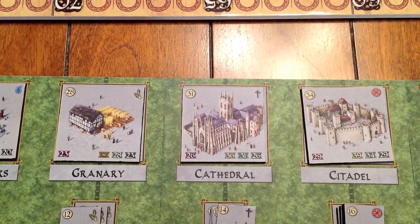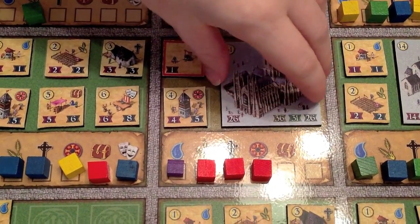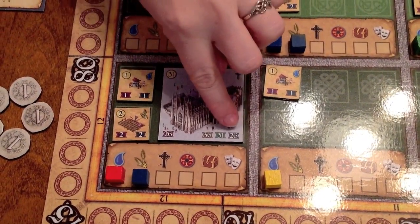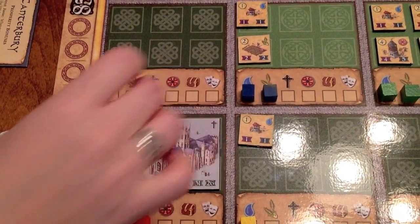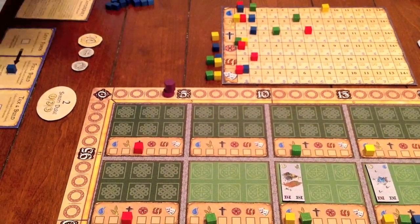Large structures are worth variable player prosperity points depending upon where in the city they are built. If built in the central district, they are worth the amount shown on the left number. If built in one of the inner districts that surround the central district, they are worth the amount shown on the middle number. Large structures can be worth a lot of points, but sometimes it's worth more points to build two medium structures instead of one large structure. The real value of large structures is that they allow you to place five service markers representing that structure's service anywhere in the city, which can be vital to stealing district favor in a particular district or gaining control of a particular service on the king's bonus chart.